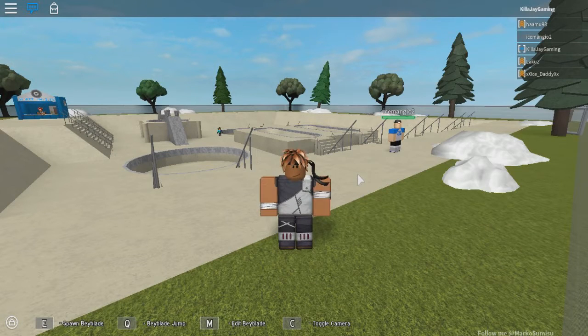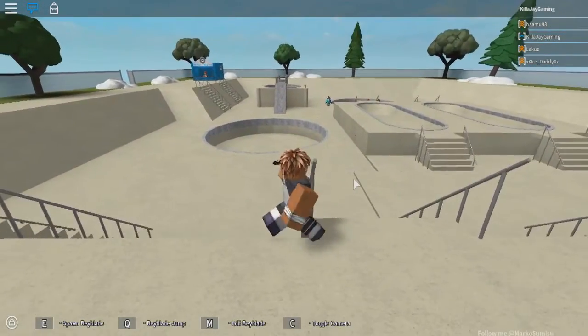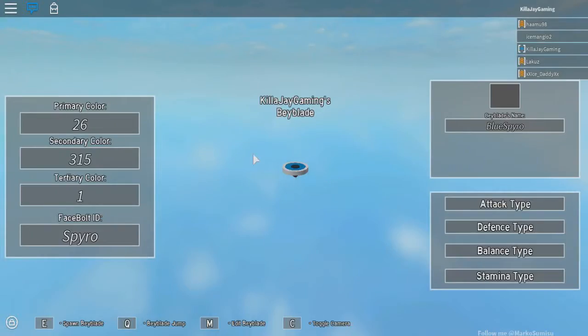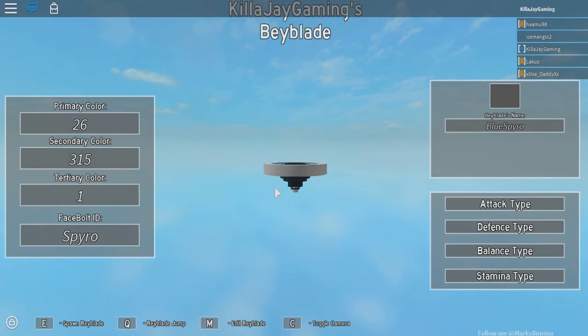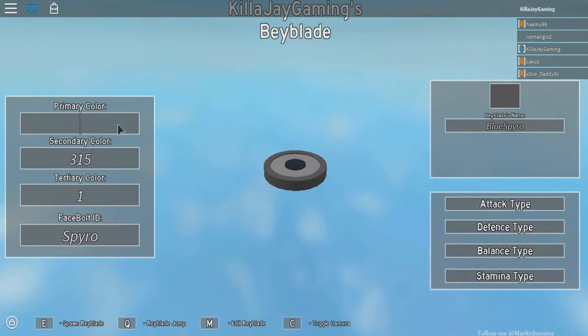What's up YouTube, it's your boy KillerJGame here and today we're gonna play some Beyblade. This is probably one of the newest Beyblade games that came out, like in December. You press M to open your Beyblade collection. Right now this is my current Beyblade — I call him Blue Spiral. He's actually supposed to be a defense type. Let me go ahead and change that now, so it's number coded or you can do it...